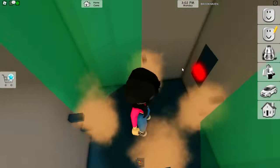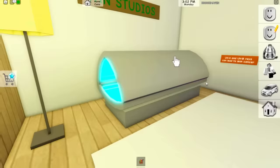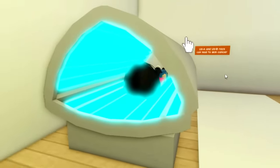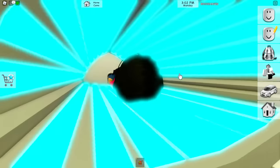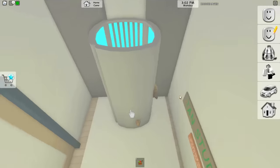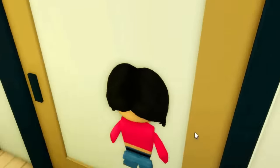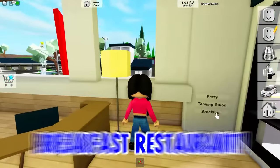Oh my gosh, the spray tan actually works — I can actually see it! There's another room, a tan studio, and you can go inside to get a tan right now. This place is also part of the arcade area and you can put a tanning studio here too.